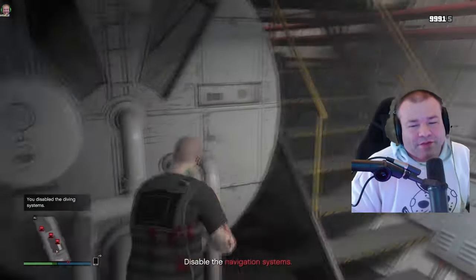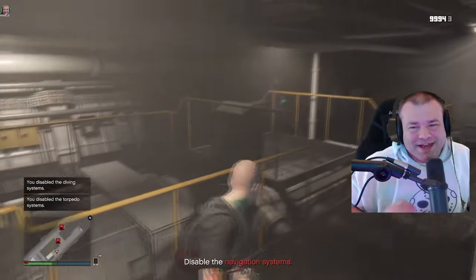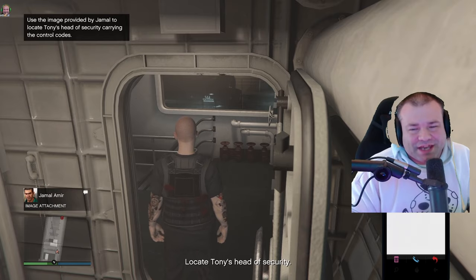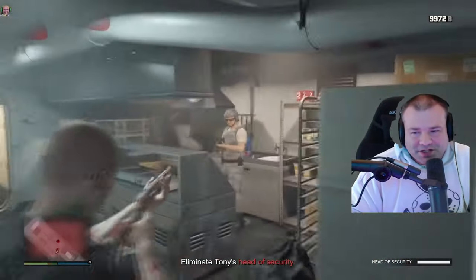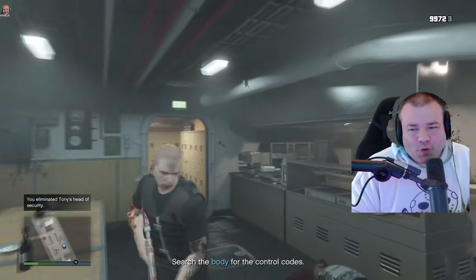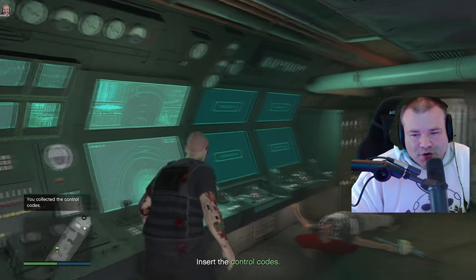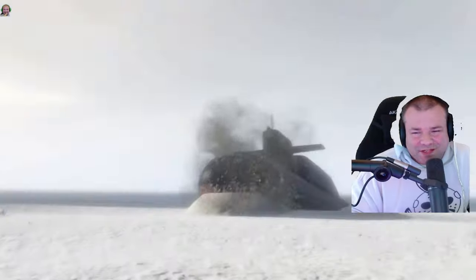One thing I wish I would have known was to use a shotgun from the beginning - one shot blows out the computer, one shot does the headshot. You need to not die during the finale to get the elite challenge, and get 15 headshots. After that you have one minute to locate Tony's head of security, who is in the kitchen - that will complete your elite challenge. On the other side of the submarine, Tony's head of security takes about four shotgun shells to the face to go down. Search the body for the control codes.